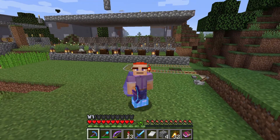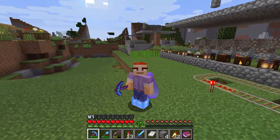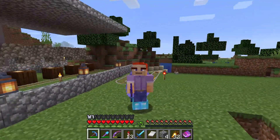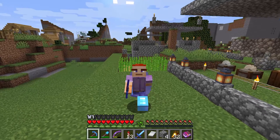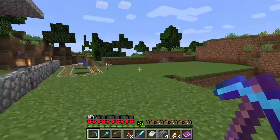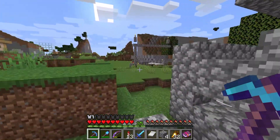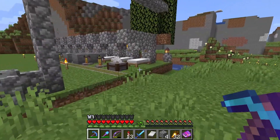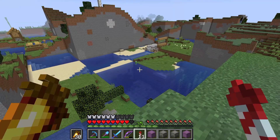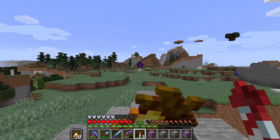Setbacks aside, we're still going to continue what we were doing. We can see the remnants of the villager outpost breeding setup, so I'm just going to tear all this down and essentially relocate it. Unfortunately all the villagers around here disappeared when the world was torn asunder. For the time being, farewell to this cursed land — we'll come back another day.